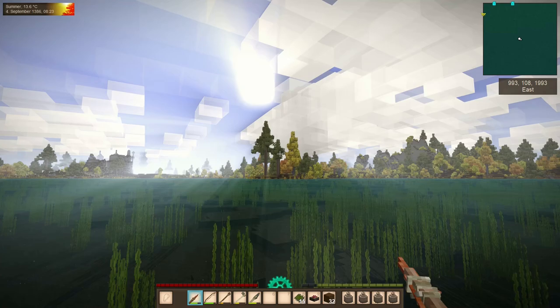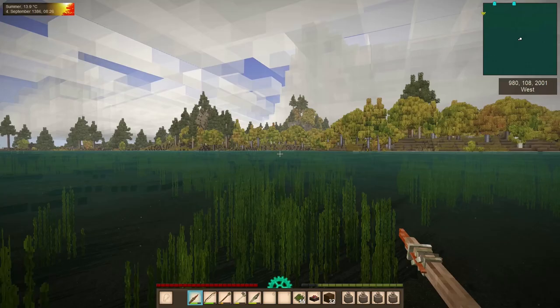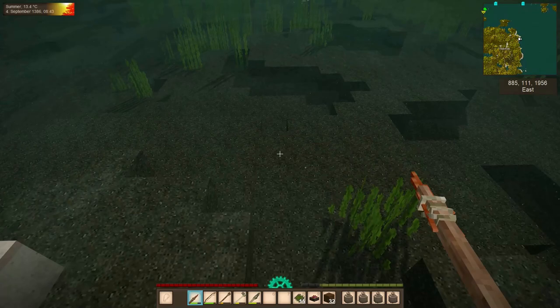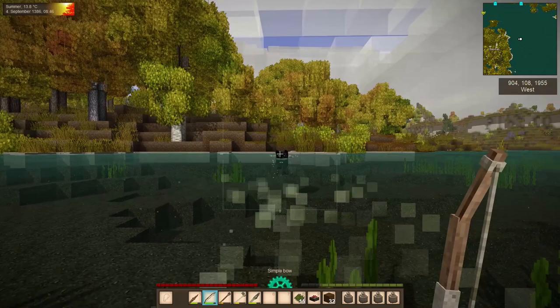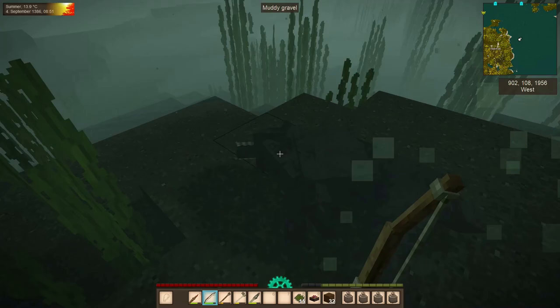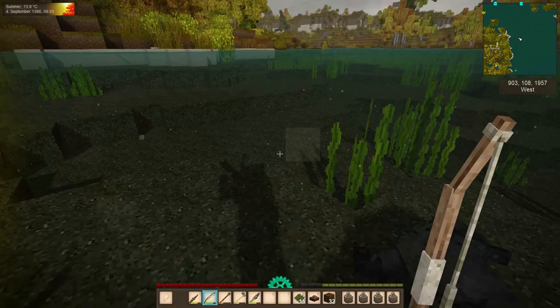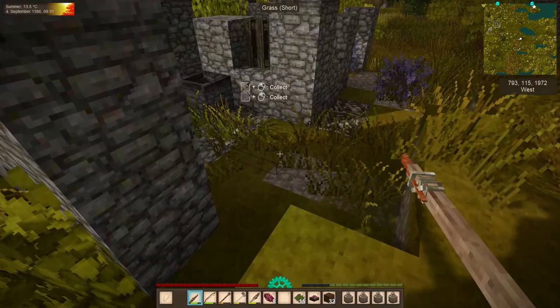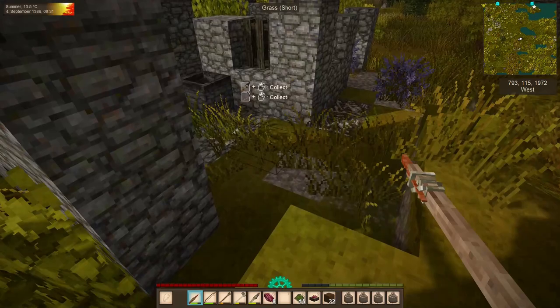As we head over, I think we have some more pine trees here we can check for resin later on — that would be handy. Some of these ruins are going to have basements, and we can often find where those basements are by digging in and around these bony soil blocks. These basements may hold some interesting things for us, so let's go see what we can find.